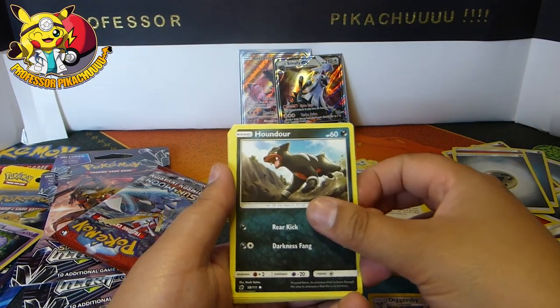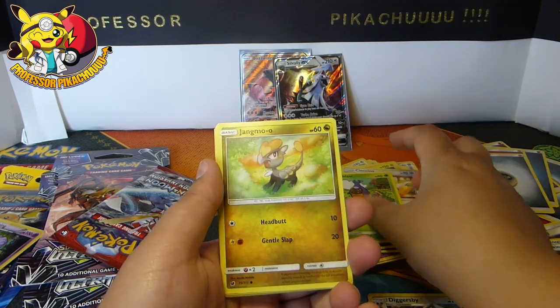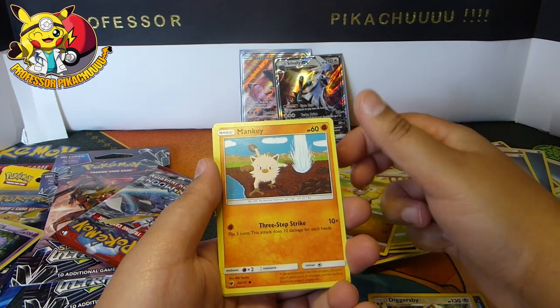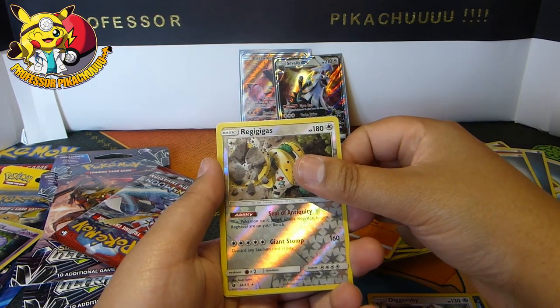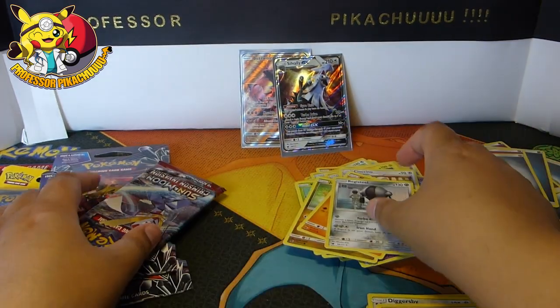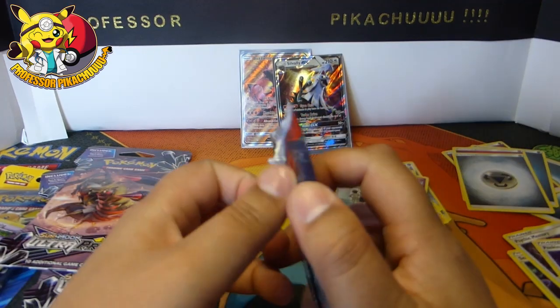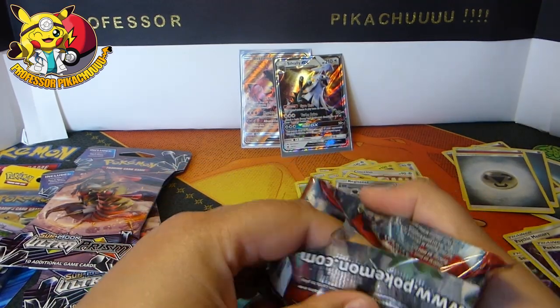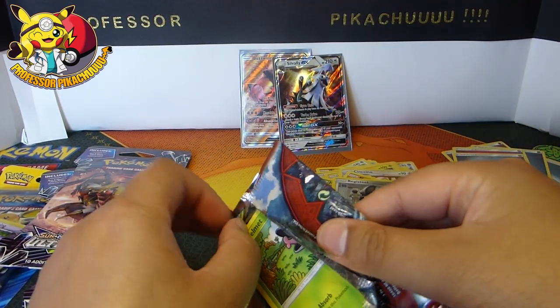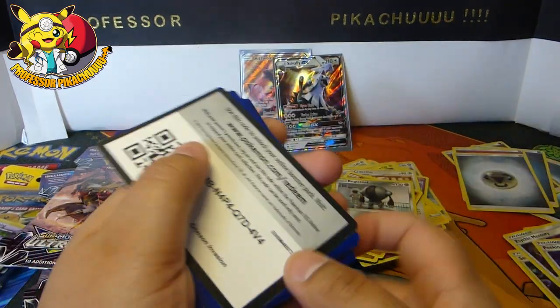Pikachu red card, Houndour, Dino, Karrablast, Jangmo-o, Mankey, and a Registeel. One more pack guys, and I still haven't got the three single cards I need - even though I've got the full art and another GX I needed. How strange is that?